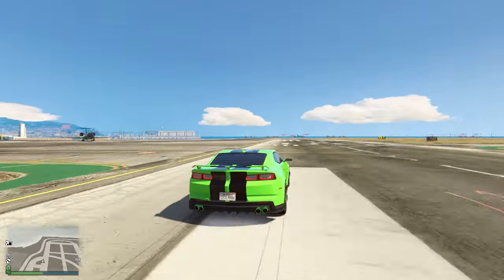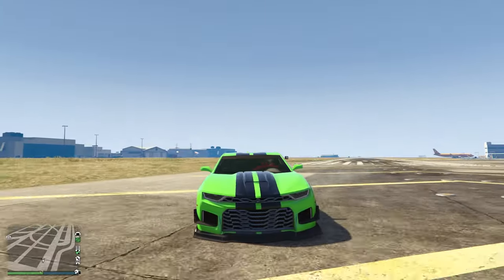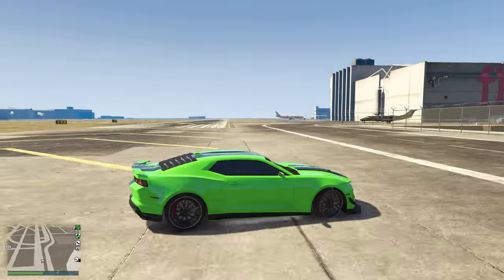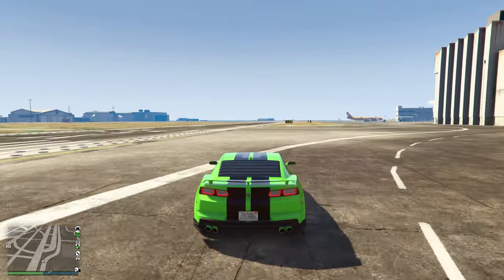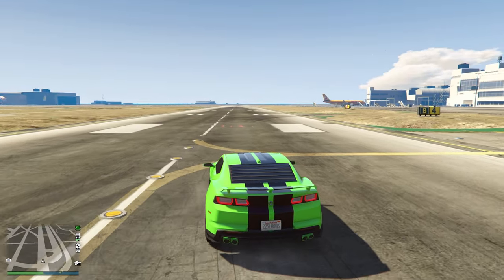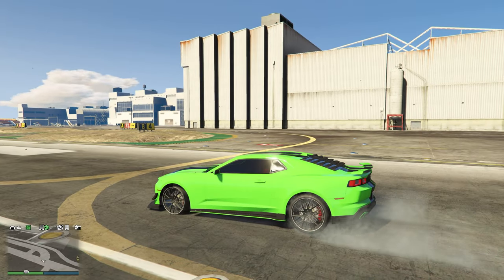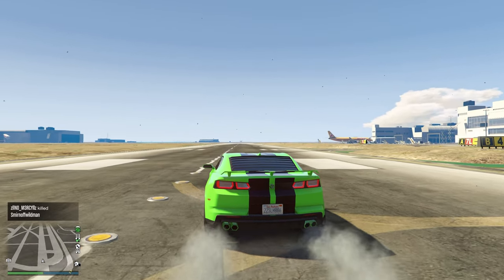And that is how you do the speed glitch. It works for any vehicle and even works for newer ones like this. Hopefully you enjoyed this video — if you did, feel free to leave a like and subscribe for more GTA 5 videos and content like this. You guys have a great one, stay safe out there, and goodbye.